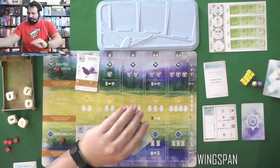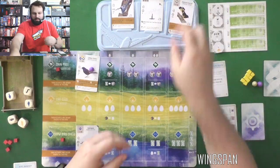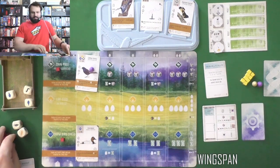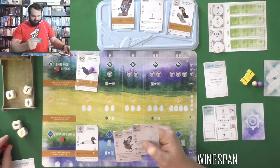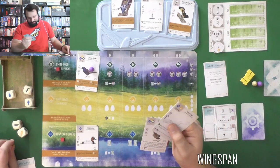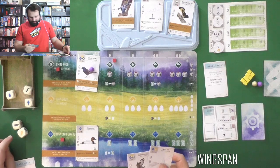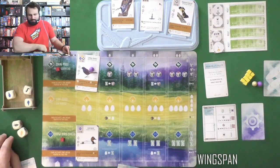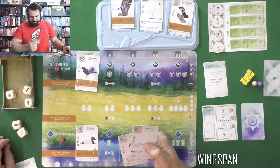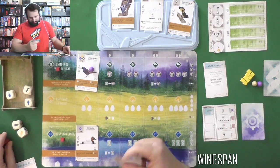We've got a White-breasted Nuthatch, a Whooping Crane, and an American Redstart available. Back to me — I have no food, so it's probably best to get food. Get a die — none of those are very helpful. I can use the tuck to lay an egg, but I don't want to tuck that card, and that other one discards any eggs or tucks food, so I really don't want to use that.